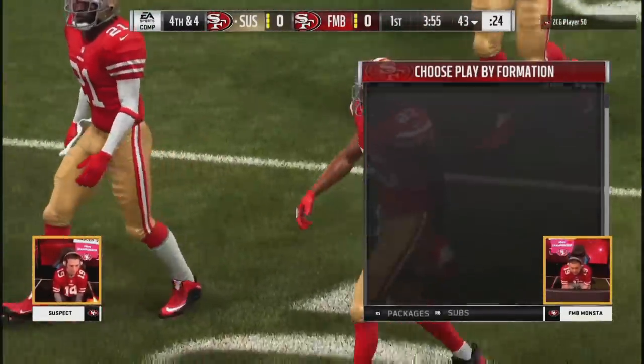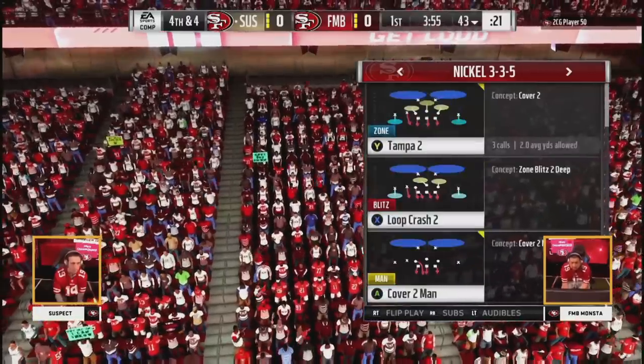Early decision for Suspect. Fourth and four — got to go. If you know this family, you know they're going for it.